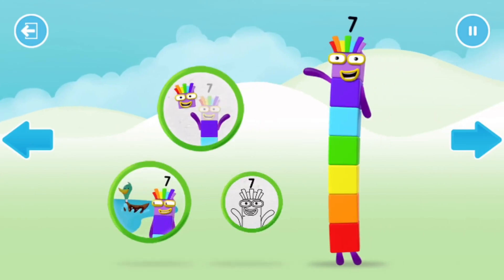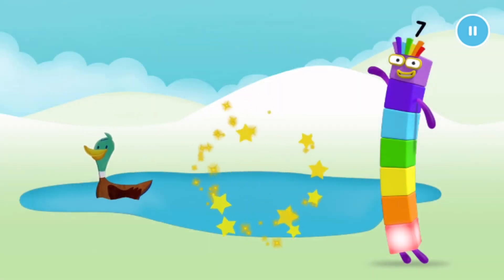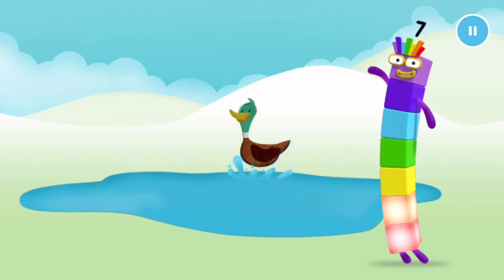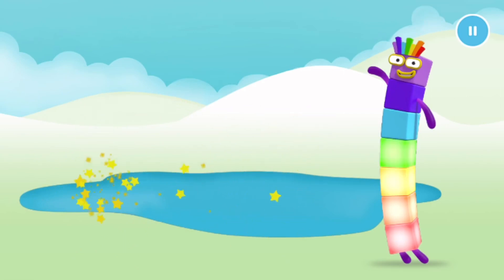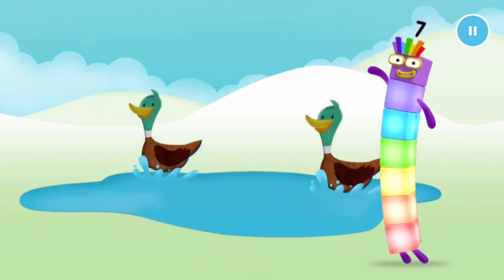Welcome to Numberland! Lucky number block seven is playing with the ducks. One. Two. Three. Four. Keep it up. Five. Six. Seven. One more to go. Seven!